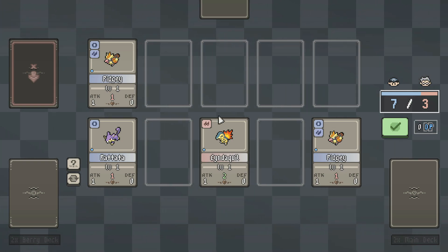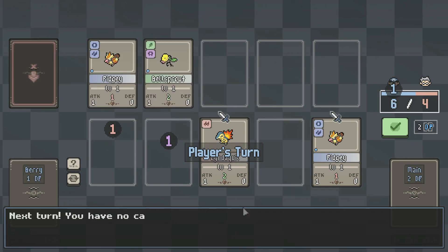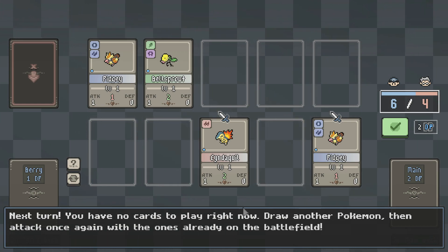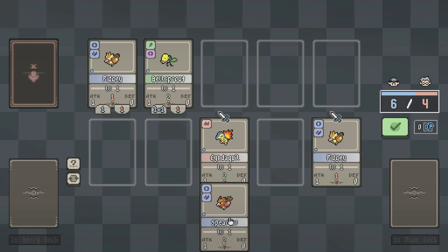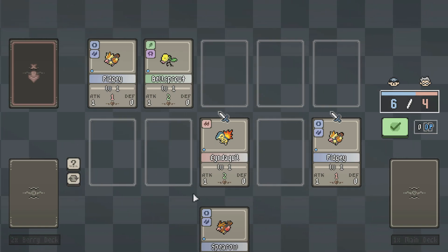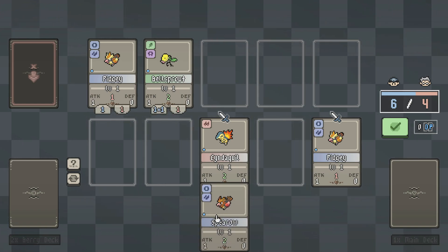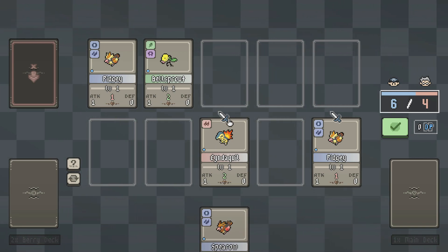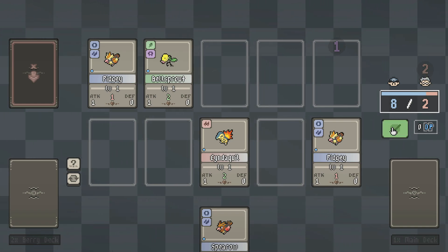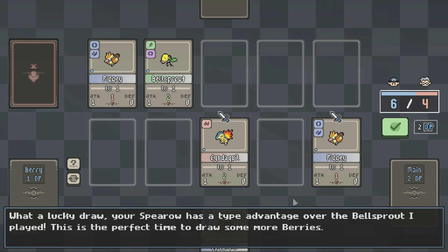So we only attack in front of us — that's kind of odd, but okay. Next turn, you have no cards to play right now. Draw another Pokemon and then attack once again with the ones you already have on the battlefield. What a lucky draw — your Spearow has a type advantage over the Bellsprout. I'll draw two berries. When a Pokemon has a type advantage over another, their attacks will deal one extra point of damage, even if the receiving Pokemon has a higher defense.